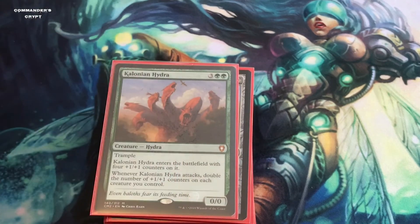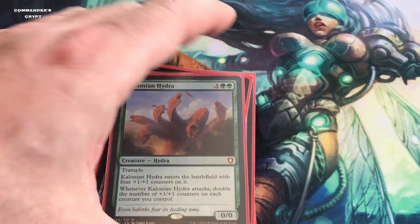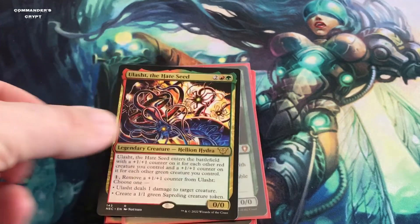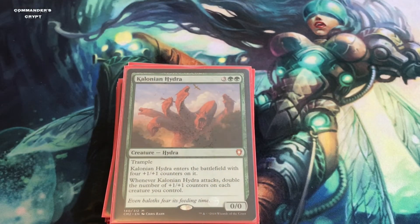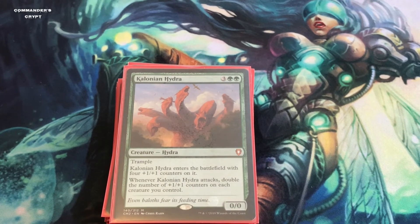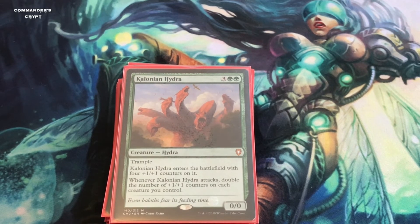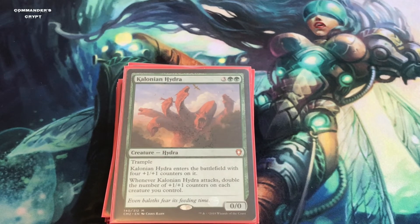I replaced Oolash the Hate Seed with Colossal Hydra. It's a very strong card — for three colorless and two green it has trample and enters with four +1/+1 counters. With doubling effects it's effectively an 8/8 trampler for five. More importantly, whenever Colossal Hydra attacks it doubles the number of +1/+1 counters on each creature you control. It's an attack trigger rather than a hit trigger, so it doubles all your creatures' counters every time it swings. It's very cheap and highly recommended for this deck.